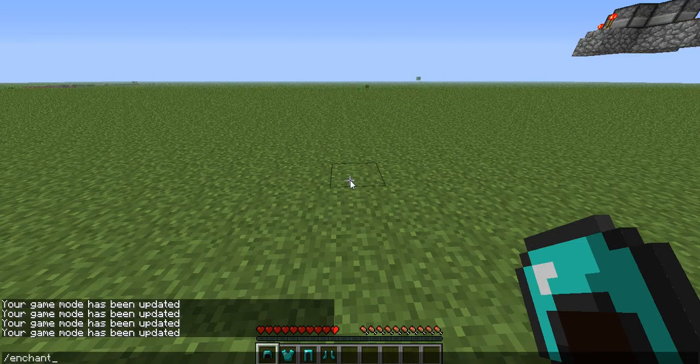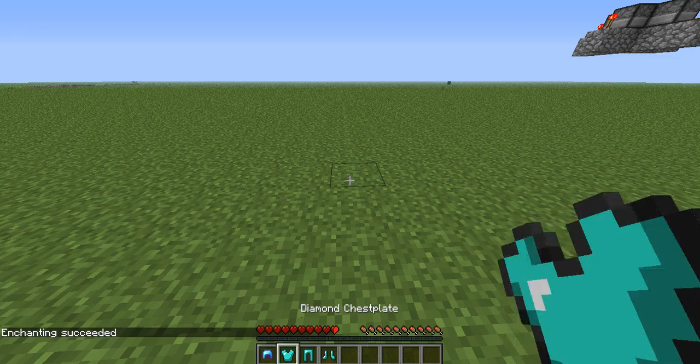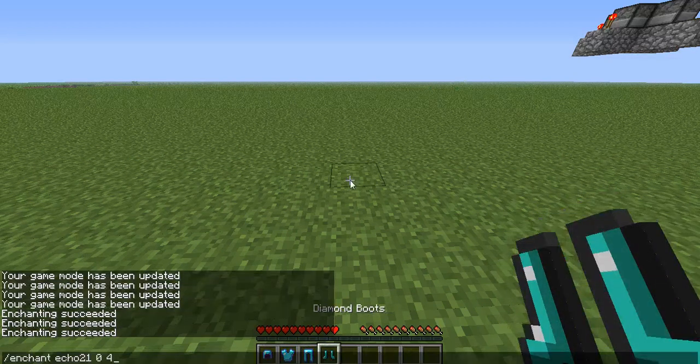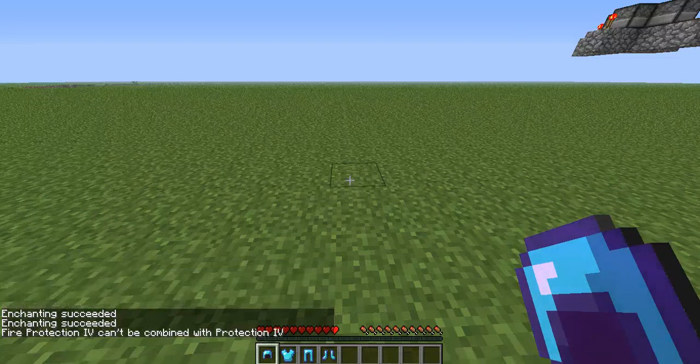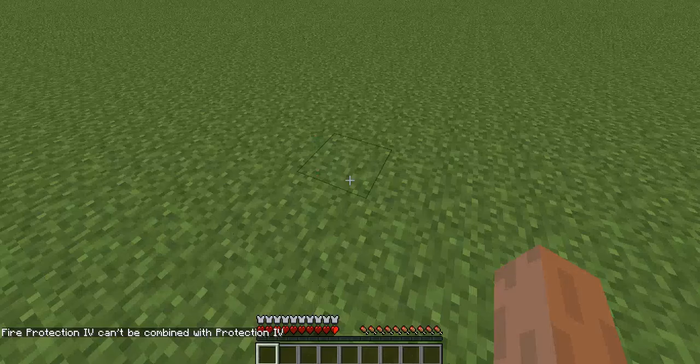Enchant — you have to write your name, and you write 0, 4 for protection, 4 armor. So you just enchanted an armor. And there's number 1 that doesn't work, so you can't put fire on that. Look at that — Protection on the armor.